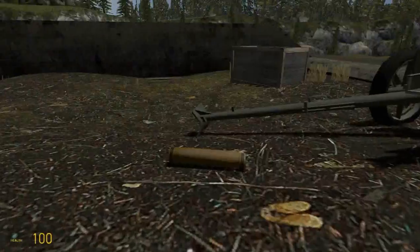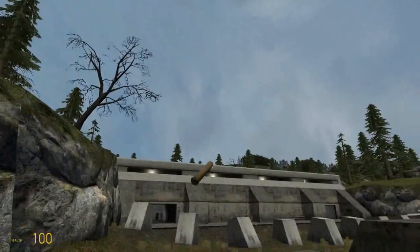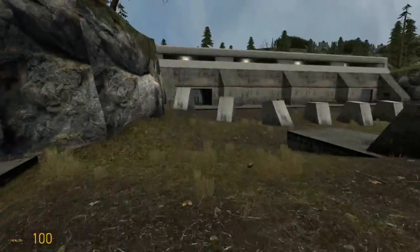Here's our shell casing that was ejected out. As you can see, it's already spent — not really any use for that. You can just chuck it aside, delete it, remove it, whatever you want to do with it. It's just there for show, once again trying to be as accurate as possible as to how the actual gun works.